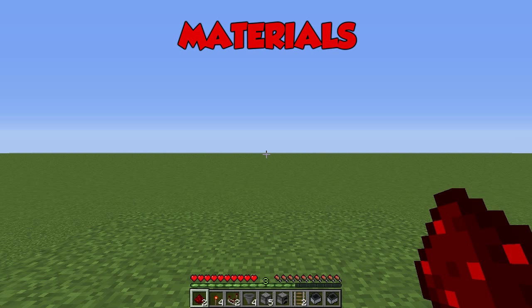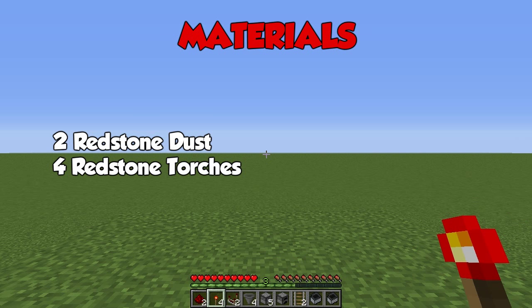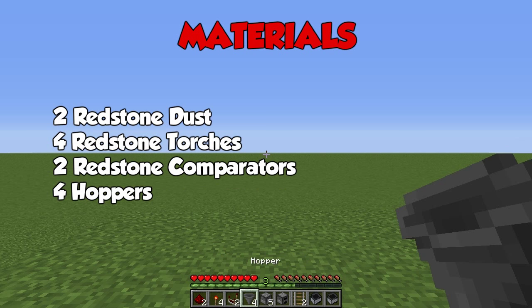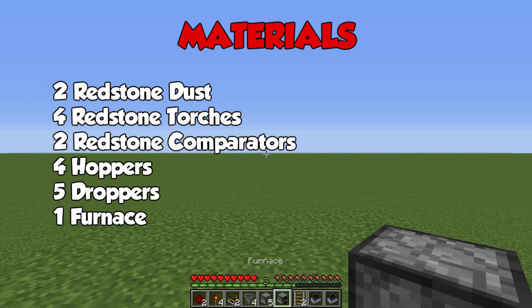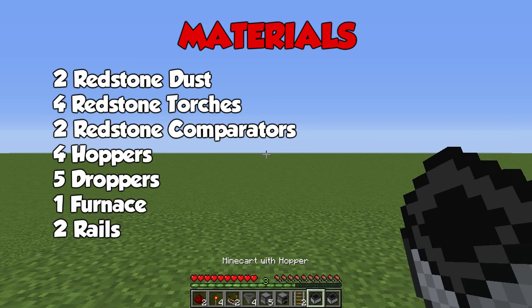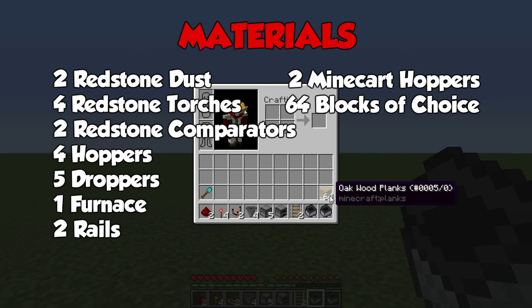What you're going to need is two redstone dust, four redstone torches, two redstone comparators, four hoppers, five droppers, one furnace, two rails, two minecart hoppers, and 64 blocks of your choice.